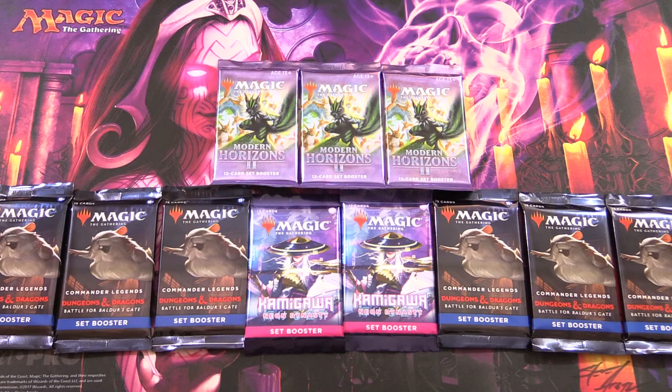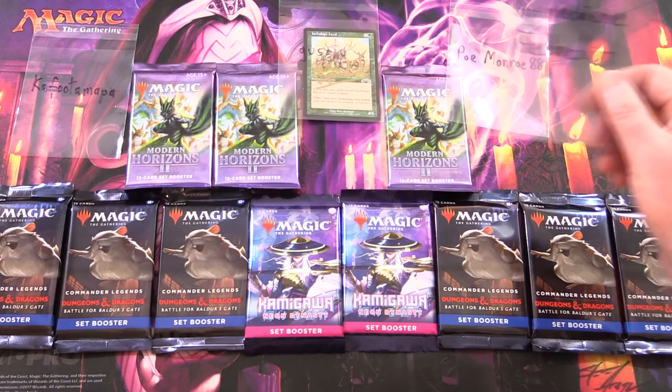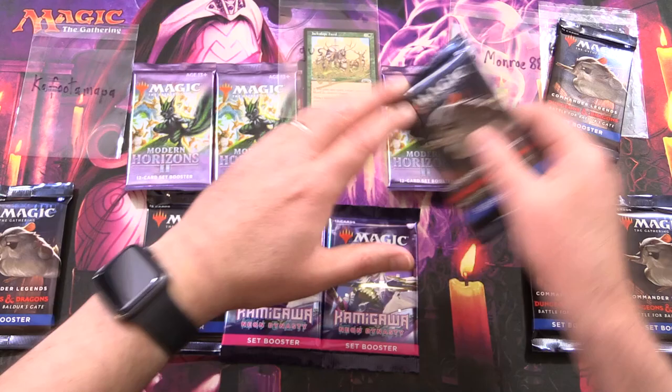Today on MTG Unpacked, we're getting stuck into a bunch of packs for patrons. We have Modern Horizons 2, Commander Legends D&D Battle for Baldur's Gate, and Kamigawa Neon Dynasty. Today's patrons: Kafuda Mappa, new patron Gus Otto who gets the signed Jackalope Herd for their first month, Po Monroe 88, and Bermidian Belverture.